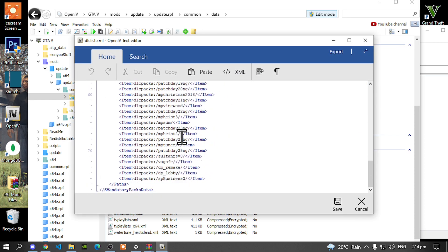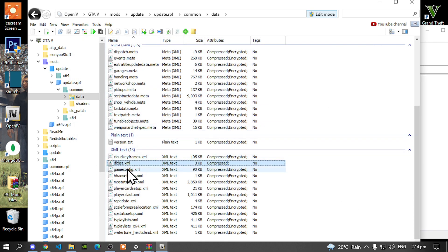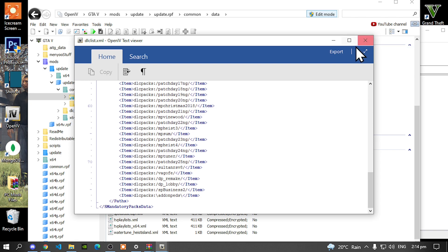Scroll right down and then select your item. Go back on your keyboard, press Enter, and now paste your code right there. Save your code, go back to your DLCList.xml file, double-click, and now double-check to see if it's saved. Yes, it is.